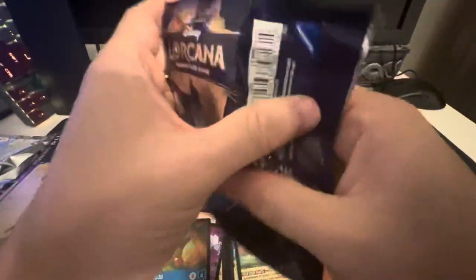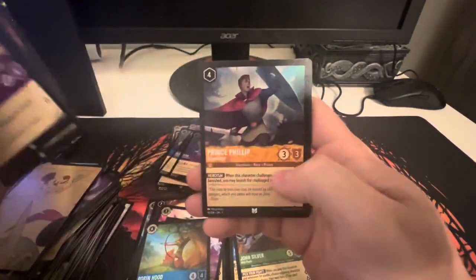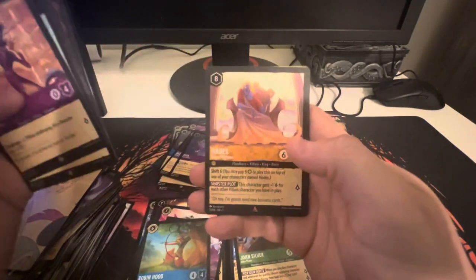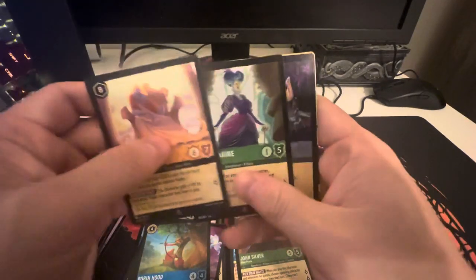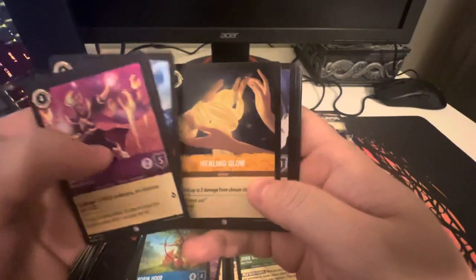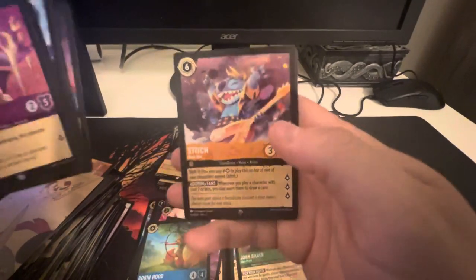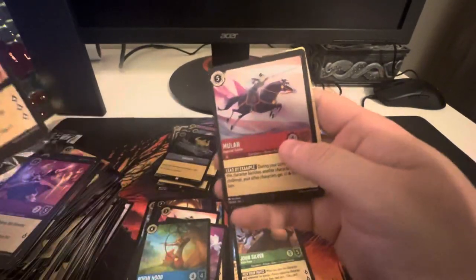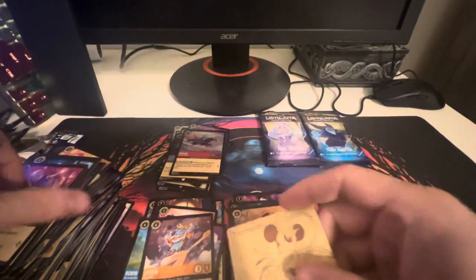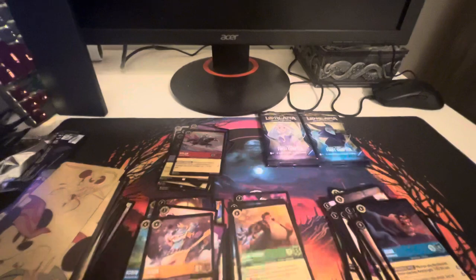Four more packs. Dr. Facilier, Megara, Mickey Mouse, Peter Pan, Simba, Prince Philip, Donald Duck, we got Hades, Lady Tremaine, and Ransack as the foil. Next pack: five packs left. Jafar, Aladdin, Jasmine, Elsa, Healing Glow, Hercules, Rafiki, Dr. Facilier's Cards, Aurora, Scar, and Stitch, with Mulan in the foil. I think I skipped over a rare accidentally — it was Scar. My bad, just rolled right on past him.